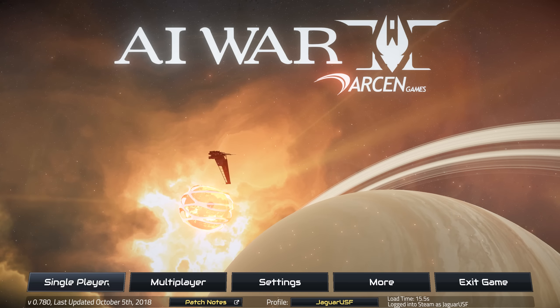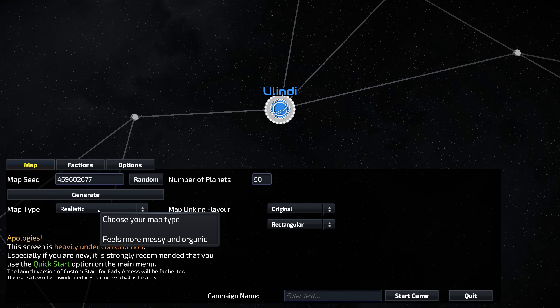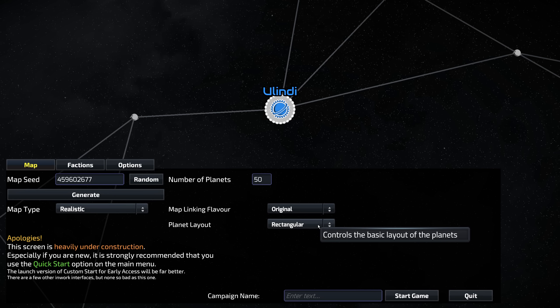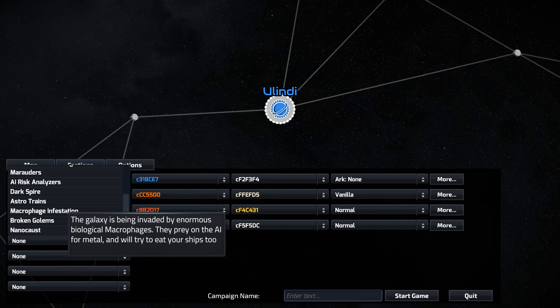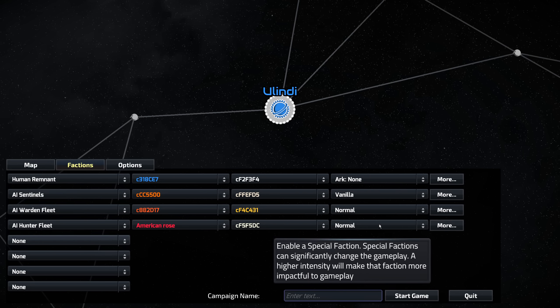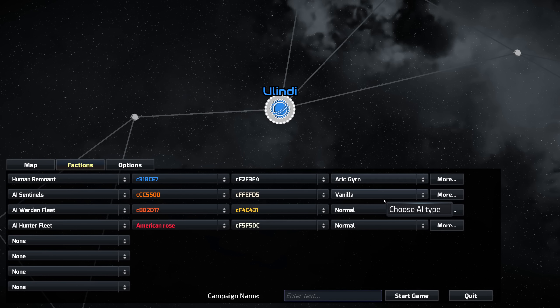I'm going to do a custom start. There are some quick start options which give you kind of basic start options here. I imagine they will add more as development continues, but I do want to show off the custom options. You can choose the number of planets in your system, give it a random seed, choose what type of galaxy you want, how the planets are linked and laid out. You can also customize all the different factions. There are special factions here, like really big bosses you can include.